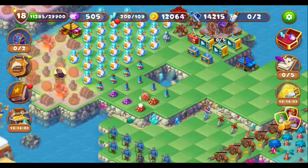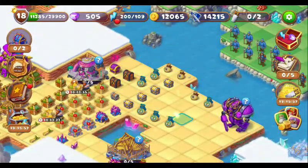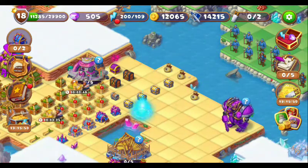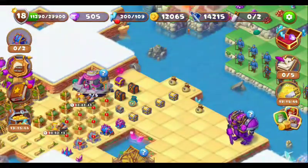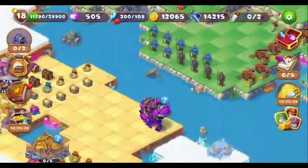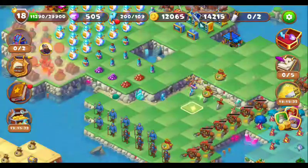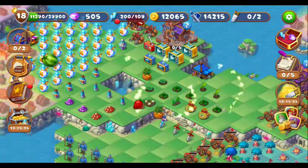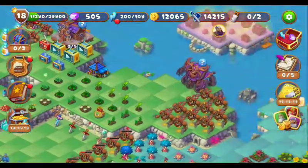Withdraw this coin. Now let's merge these medium pouches to get some large pouches. Here are the medium pouches, just merge them — we got two large pouches. Keep them aside. Let's open these pouches first to get some sprouts so we can merge those plants. Let's open them.